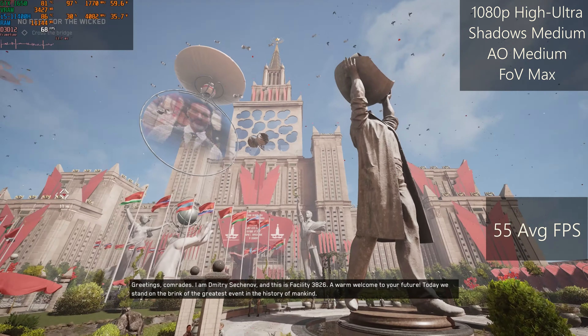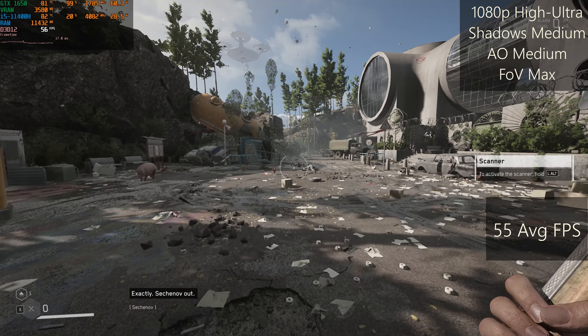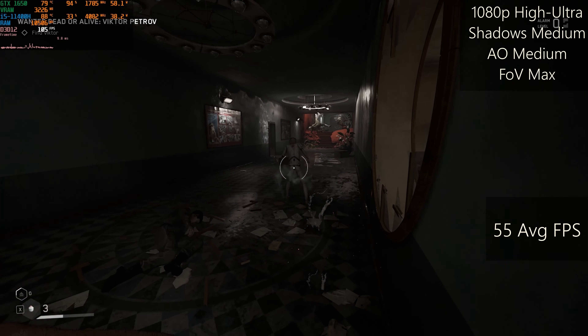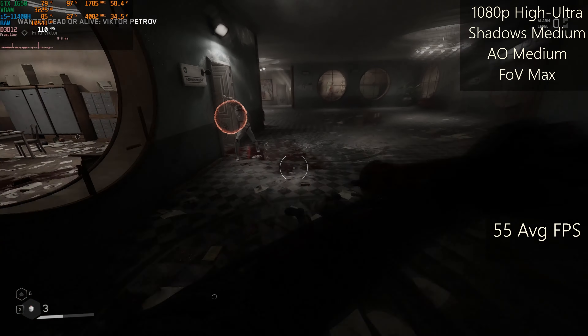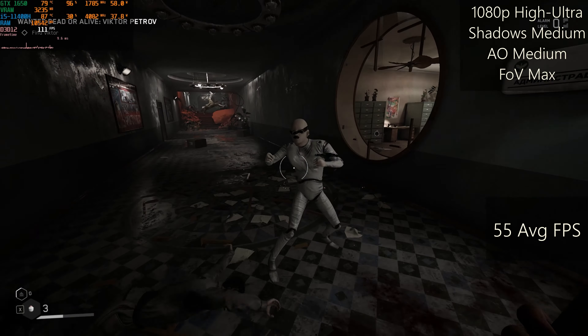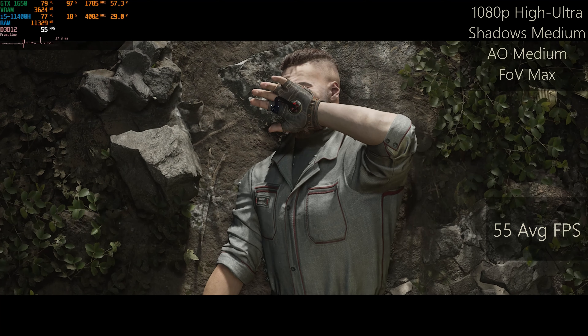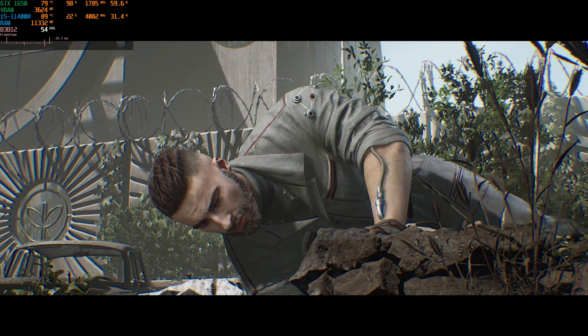The game looks beautiful, and in open locations we have 45 to 60 FPS. Whereas in closed space locations the frame rate jumps to 100, which is more than playable, considering that you spend plenty of time underground. VRAM is under control and it stays beneath 3.5GB.